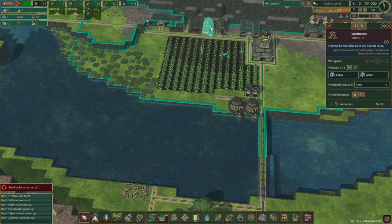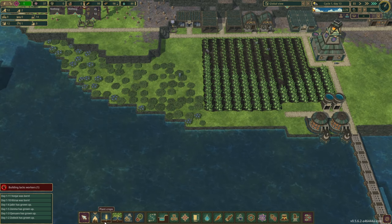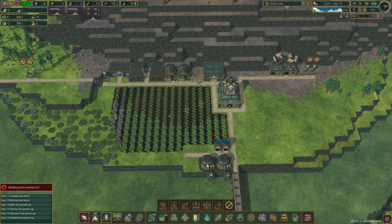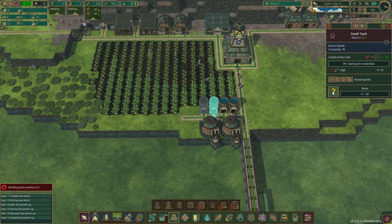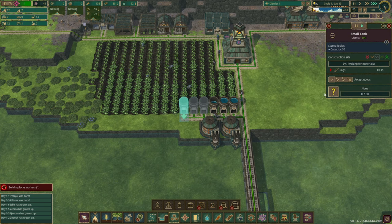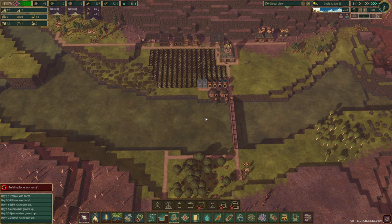Okay, so we have a drought approaching — this is our first one. Let's put these on high priority, our kohlrabi, because I want to get enough kohlrabi that they don't eat the berries. Let's plant a little bit more. And then I think we could also get away with a couple more water storages — I might even do two more — so that we can just get tons of water. That'll be good.